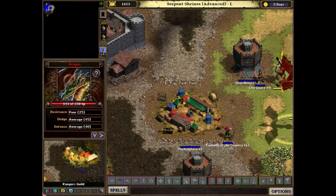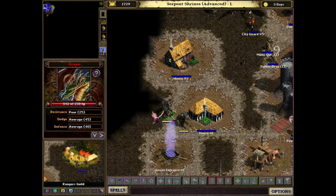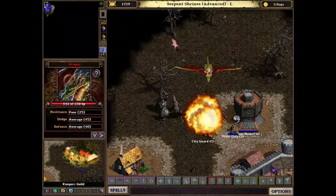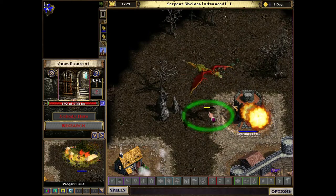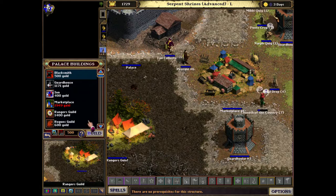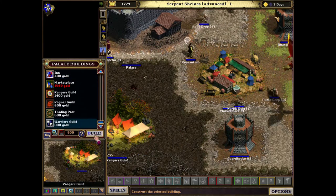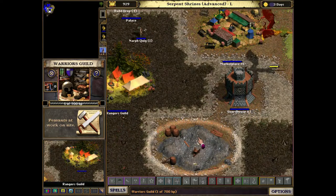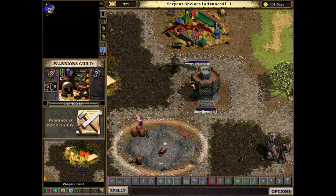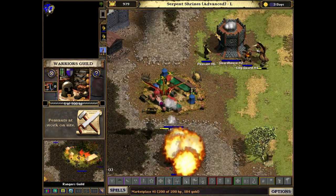Another minotaur. Rat men already. See if I can do warrior skill — that's what I need. The arrows may not be doing much to those things.